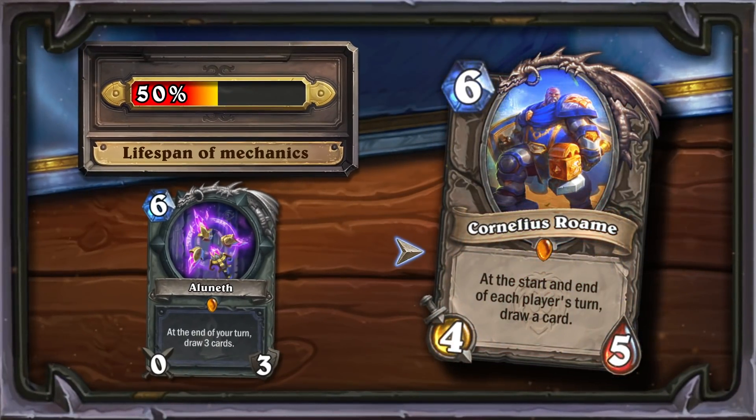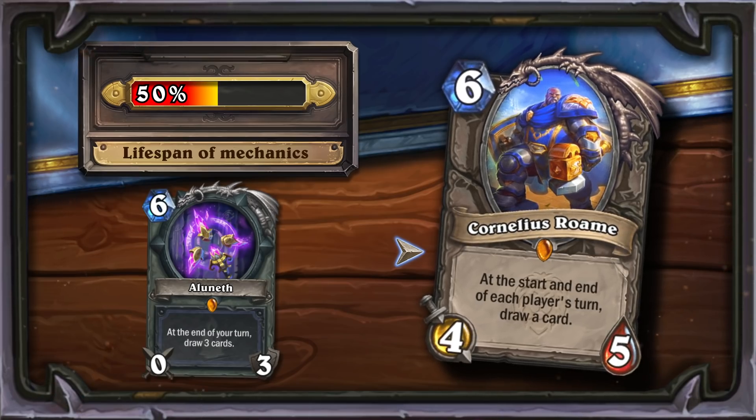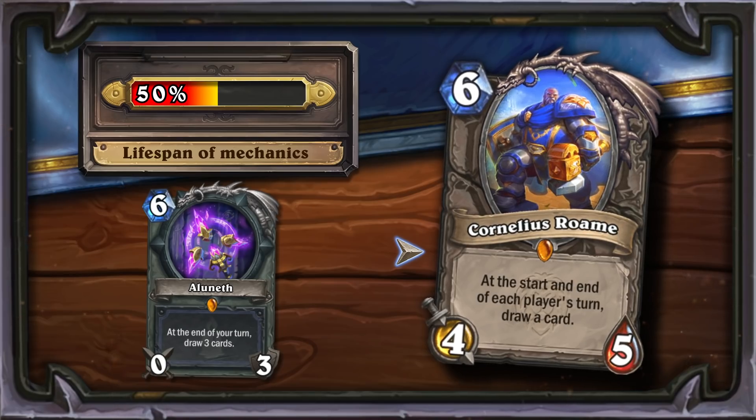The next card we want to talk about is Cornelius Roam. This card is guaranteed to draw two cards that you can use at the beginning of your next turn. In terms of mechanics, Cornelius is most reminiscent of Alaneth, but with some limitations. Most modern legendary cards allow players to draw three cards, and even this sometimes does not guarantee a long lifespan. A significant advantage of Cornelius is neutrality, which can make it possible to find a place in some popular decks.